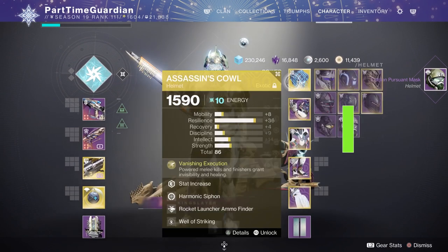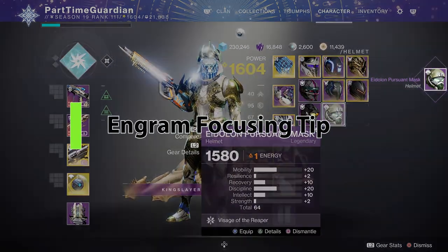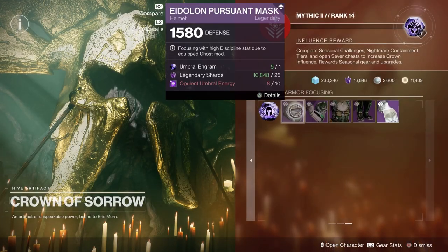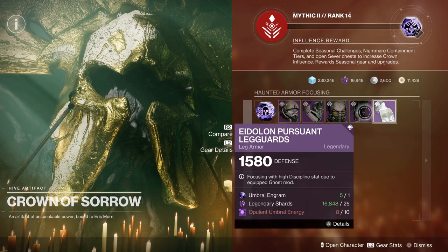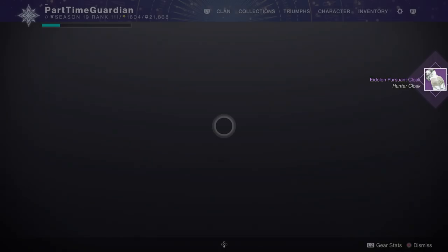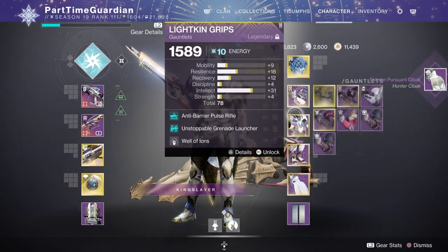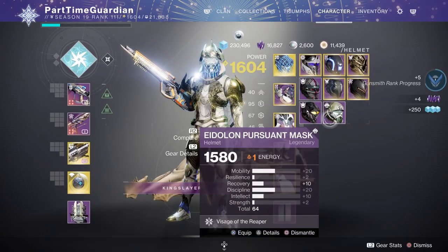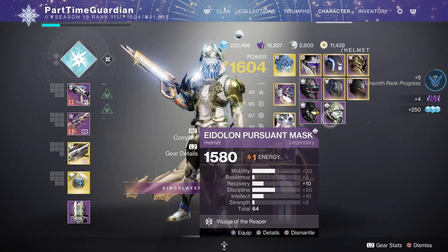If you're focusing Humble Engrams to get spiky armor — what I mean by spiky armor is two of the stats being 20 or higher — you often use a ghost mod to do that. One thing to keep in mind: if you want to guarantee that you get either stats at the very top or the very bottom on the second spike, just make sure you do it in either the top three or the bottom three. So for instance, if I do discipline right here, that's going to guarantee I get a discipline spike, but the other one is going to be in the top three stats — so I'll either get mobility, resilience, or recovery.